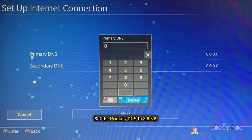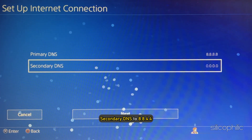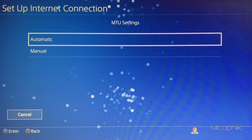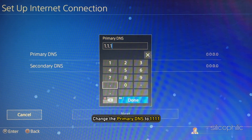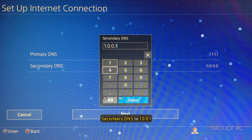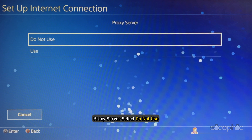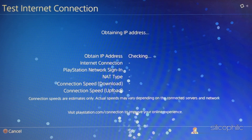Now set the primary DNS to 8.8.8.8 and secondary DNS to 8.8.4.4. Click on Next to save the changes. If the download speed stays unaffected, then change the primary DNS to 1.1.1.1 and secondary DNS to 1.0.0.1. For MTU settings, select Automatic. For Proxy Server, select Do Not Use. Now select Test Internet Connection and wait for it to finish.